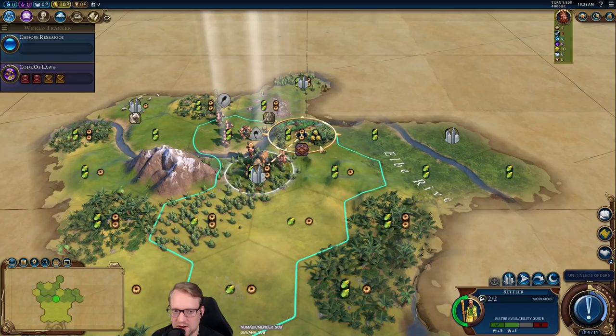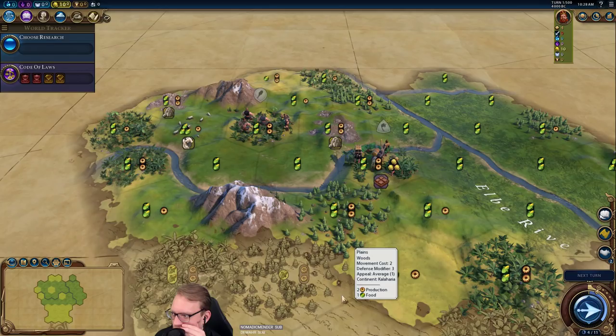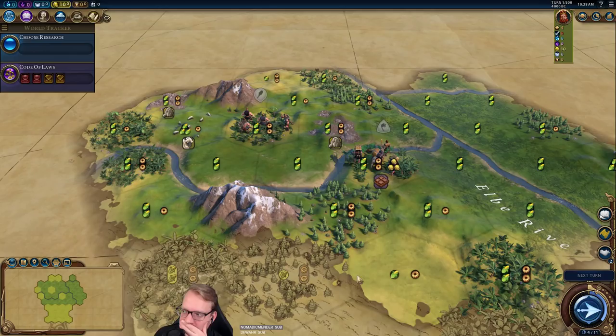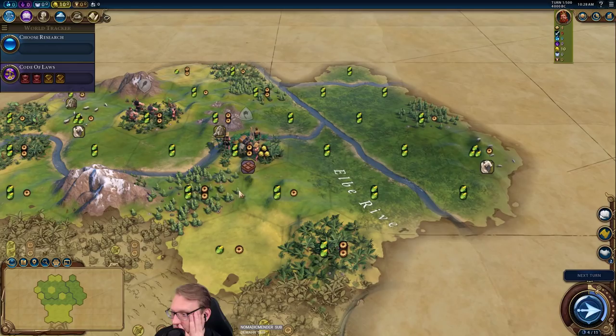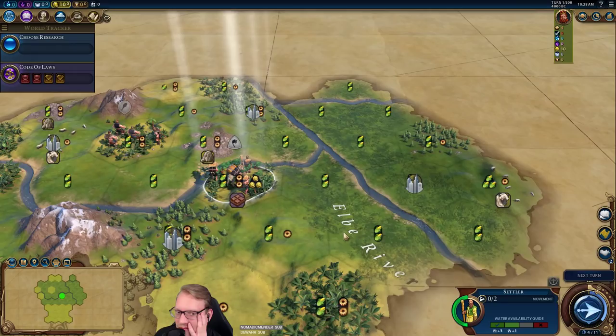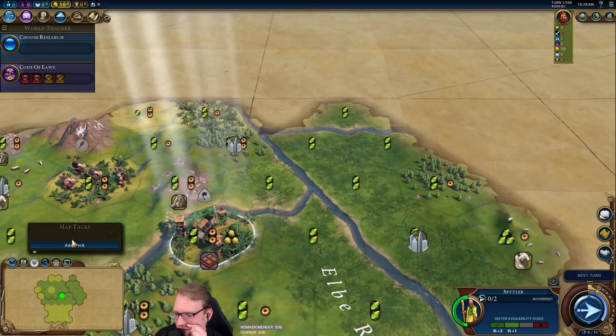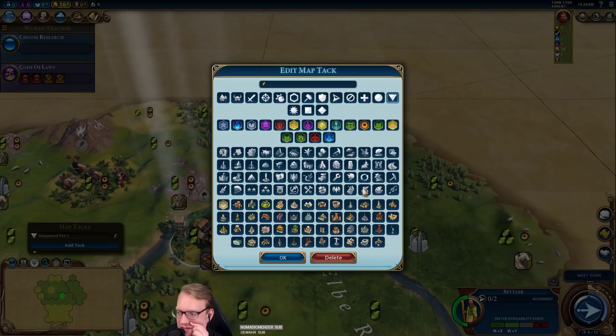Might not have a ton of production. Let's move here first. I don't mind, if we're going to get a dam here, I don't mind districting — we'd have to really kind of rush there. We could try for the Great Bath, but I don't think it's going to work. Do you guys want to really go for the Great Bath? Yeah, I don't mind, so potentially, potentially like a Hansa.